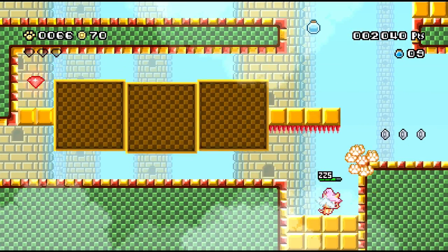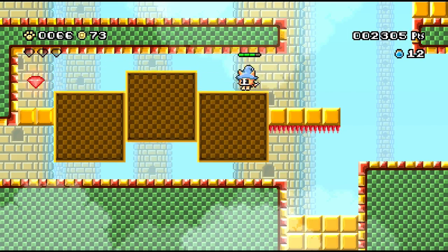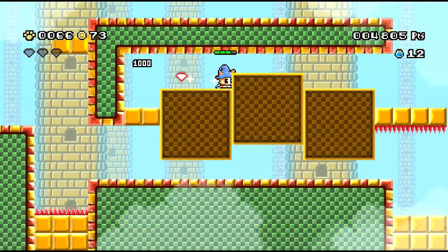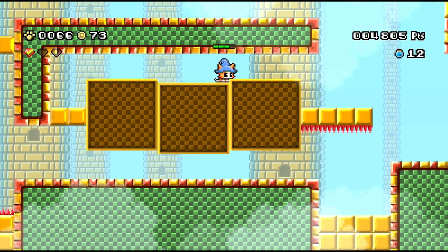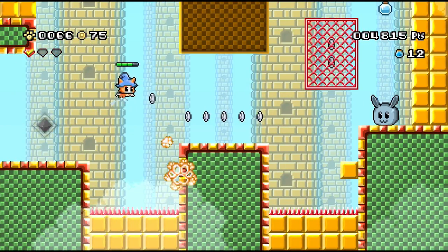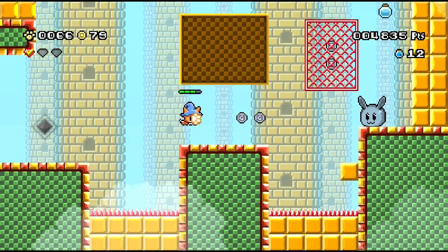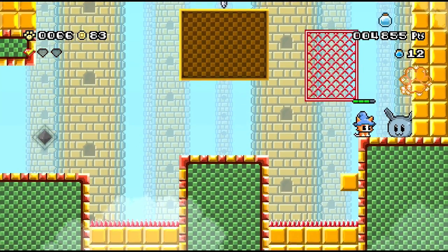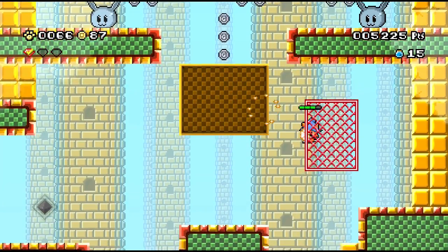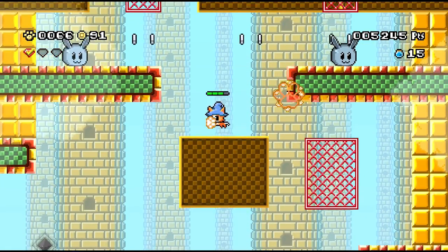It reminds me a lot of Yoshi's Island - not just because of the flutter jump, but every level tries its own new little gimmick. The gimmick is often used as a bad word, but I think for a platformer to really stay fun and interesting, it really helps to have a new mechanic or enemy per level. A lot of the best Mario games tend to do that - Mario 3, Super Mario World, and especially Yoshi's Island.